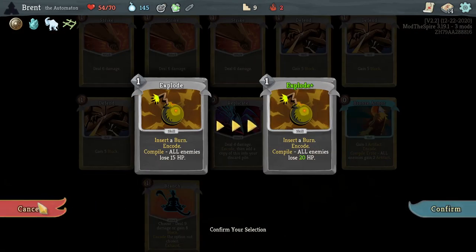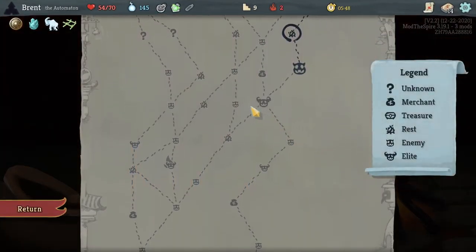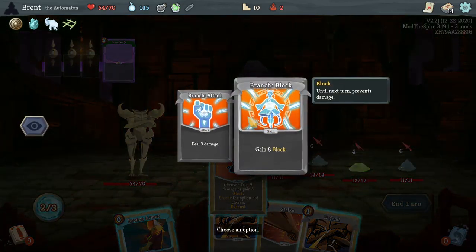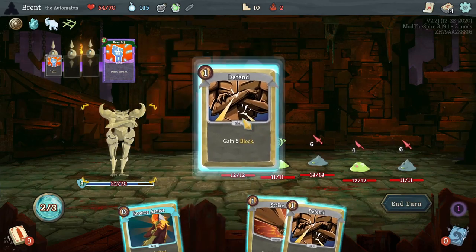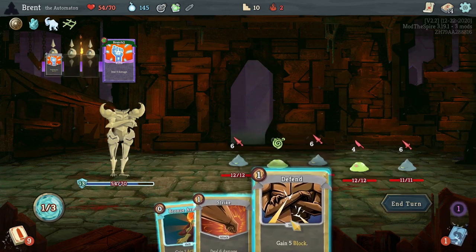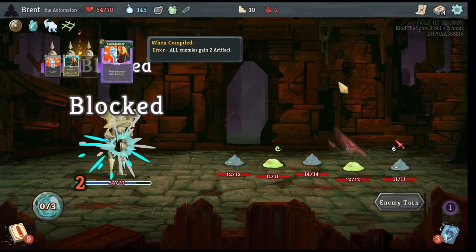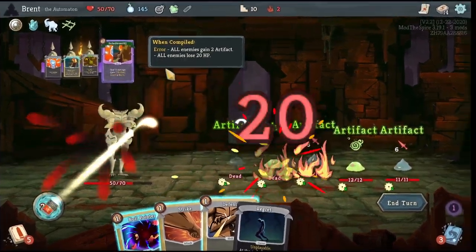I think Null Pointer would be good, actually — I'm gonna take Explode though, just as a preventative measure for the elites. I'm assuming we might fight Centurions. We're going to do this — gain the block, encode damage, block 13. They're doing 12 or 16, so 22. Play one more — might as well play this and prepare for the explosion. Bomb, explode — yes, boom boom.